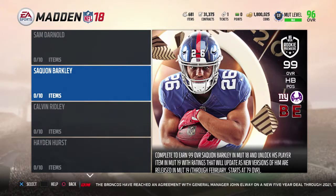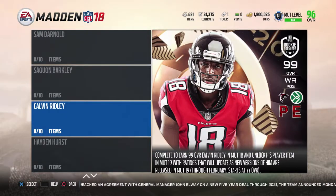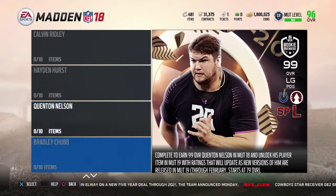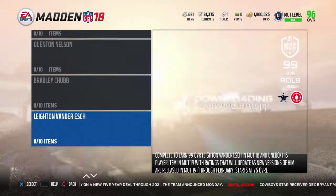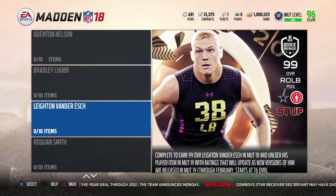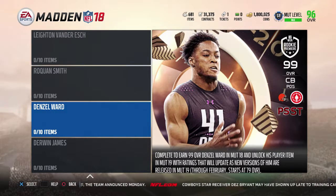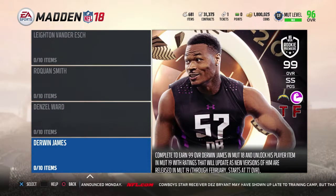That's how I have my Marshall Lattimore and that's how it's 97. Now, the number two overall pick by the Giants is Saquon Barkley — same thing, but he'll start at 79. Calvin Ridley from the Falcons will be 77. Tight end Hayden Hurst from the Ravens is a 76. Quenton Nelson is a 79. Bradley Chubb is a 79. The Cowboys' linebacker will be a 76. Laquon Treadwell will be 79. Denzel Ward will be 79. And Derwin James gets a 77.